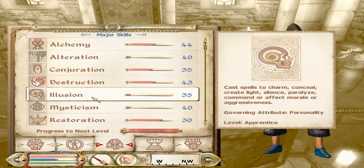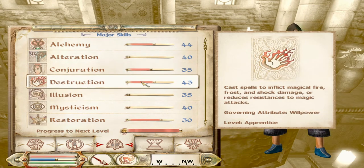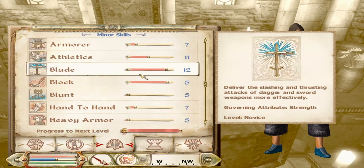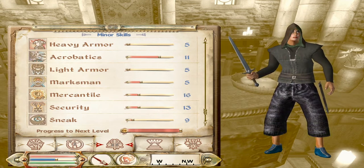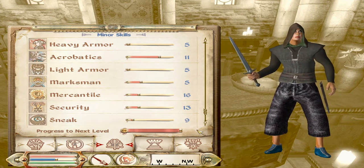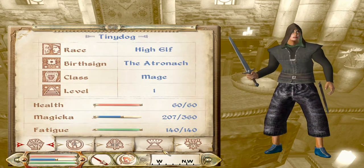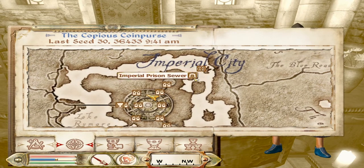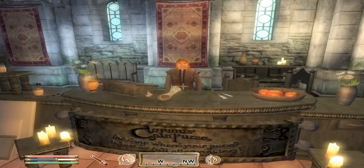Let's look at our Mercantile skill. Our Alchemy is up to 44 now. Our Mercantile skill was at five when you start the game, and now it's at 16. So we got ten levels of Mercantile skill from one dungeon — the first dungeon in the game. We're still level one, and the only place we visited was Vilveren, right across from the sewers. We already have 1,100 gold and a lot of skill-ups, especially Mercantile, which is going to help us with prices.